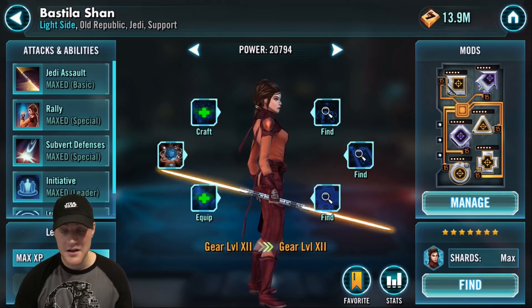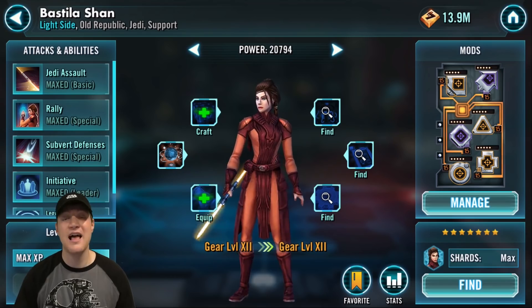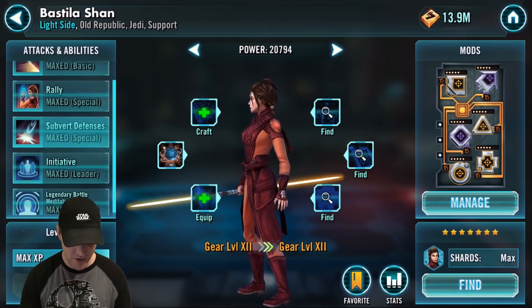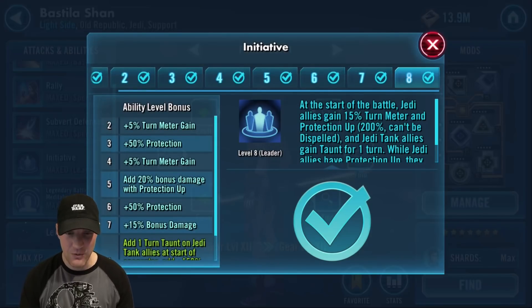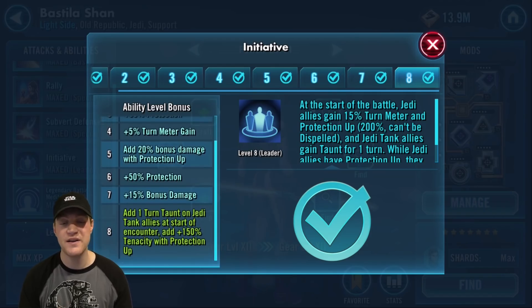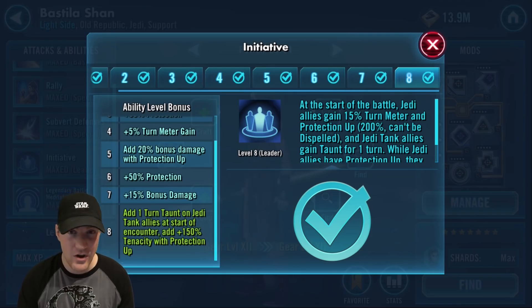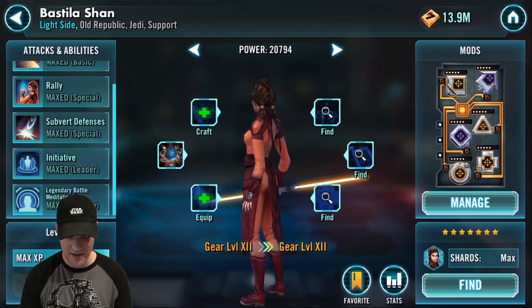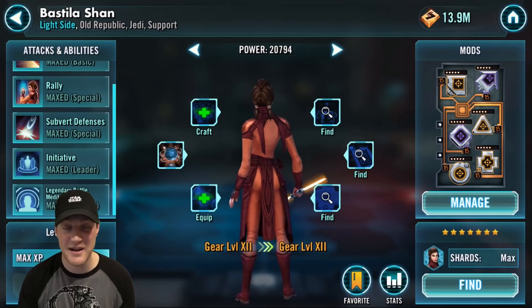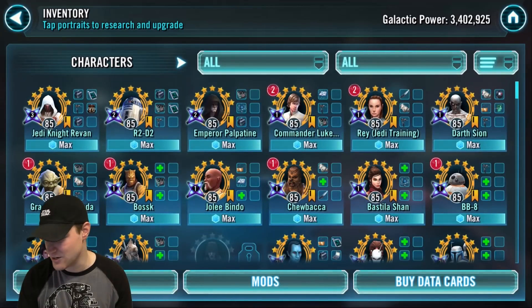Next is Bastila Shan. If you don't have Revan — and many people don't — she is a leader you can use at three stars in arena and do great. Her leadership ability Initiative: one-turn taunt on Jedi tank allies at the start of each encounter, plus 150% tenacity with protection up. With protection up you're gaining 150% tenacity, so debuffs basically can't land on you. She's the top Jedi leader if you don't have Revan — definitely Zeta her.